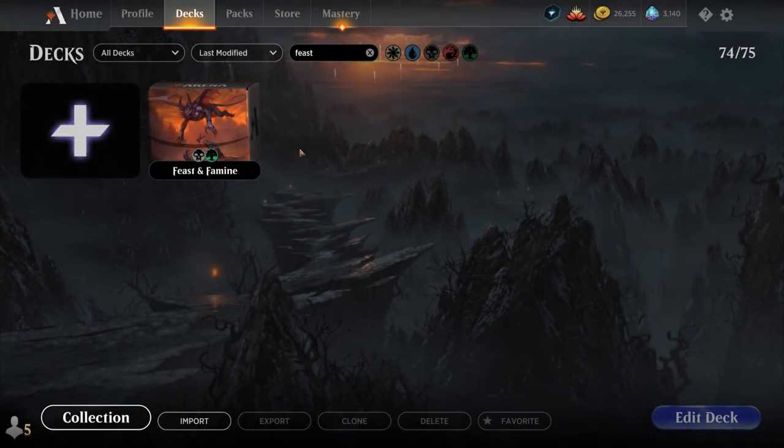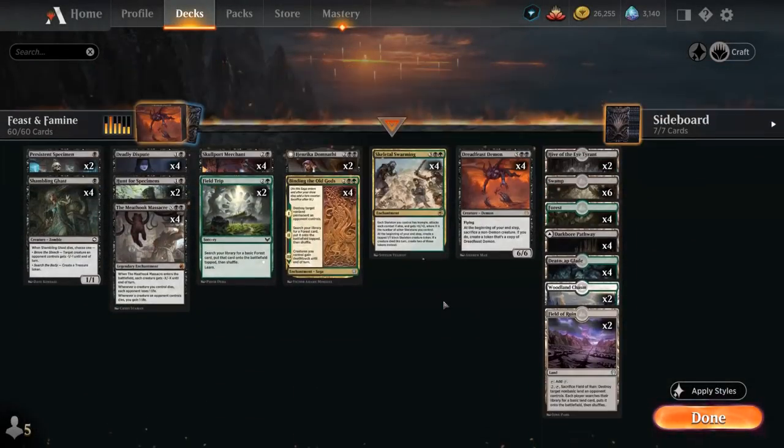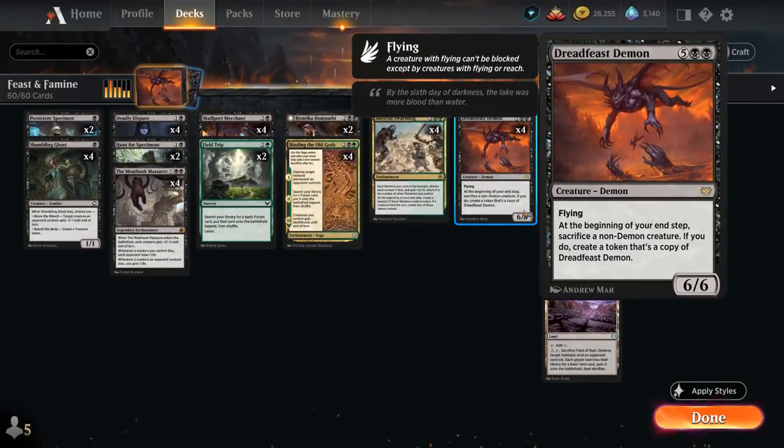Hello and welcome to another Standard Games video. Today we're taking a look at a Black-Green Sacrifice deck featuring the full playset of Dreadfeast Demon, as voted on by my supporters on Patreon. The 7-mana 6/6 Demon from Crimson Vow has flying and says at the beginning of your end step, sacrifice a non-demon creature, and if you do, create a token that's a copy of Dreadfeast Demon. So ideally we want to ramp into Dreadfeast Demon and have a few creatures in play that we don't mind sacrificing so we can make a copy of the demon right away. Even if the opponent can remove one of them, we'll still be left with a 6/6 flyer that can keep replicating itself.